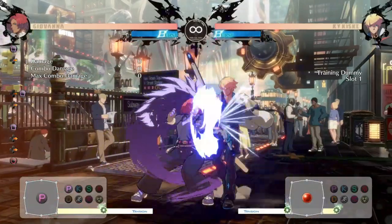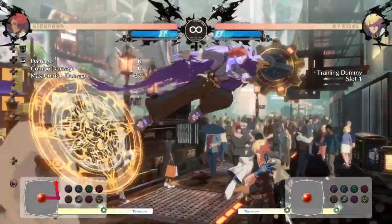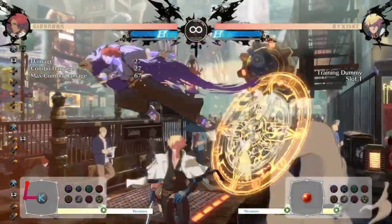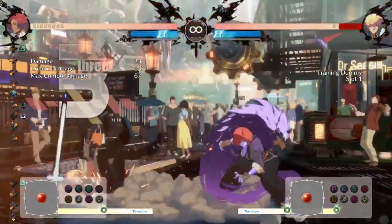When approaching from the air, your jump K is a fantastic tool. It comes out fast and can be used to cross up your opponent. It can even be cancelled into Sol Poente for combo opportunities.